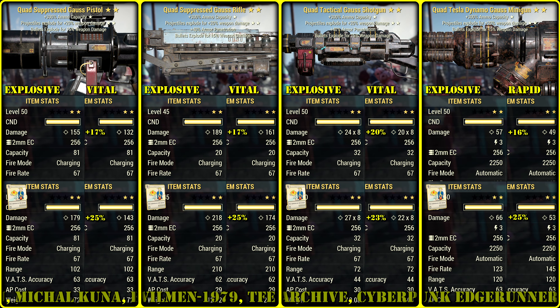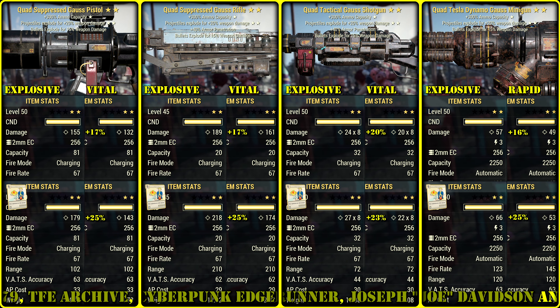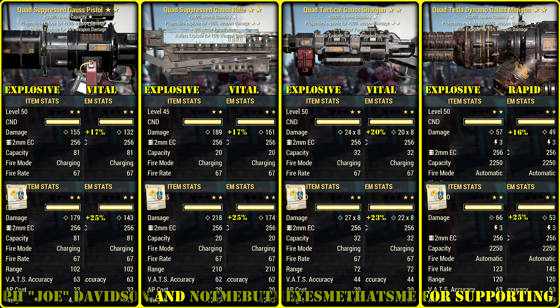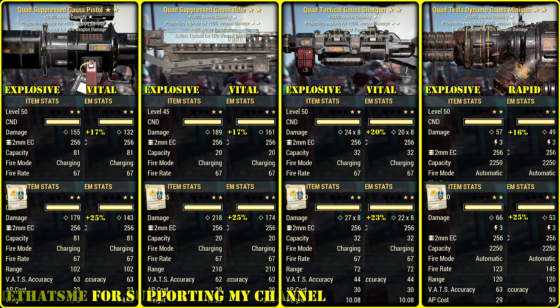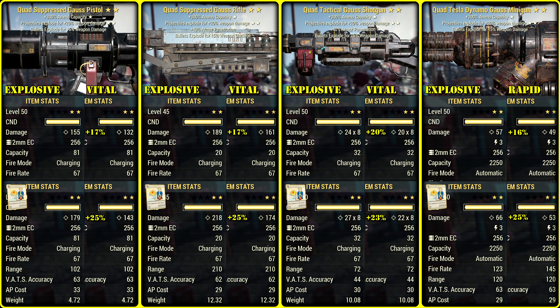Straight to the point. Here you can see them all together. I want to apologize for not being able to line up everything perfectly, but let's care about actual results, not my editing skills. We have Gauss pistol, rifle, shotty, and minigun. I don't use any perk cards that will boost damage except for Demo Expert, of course, in the second row. Same for any other buffs, and I use mods to deal more crit damage.